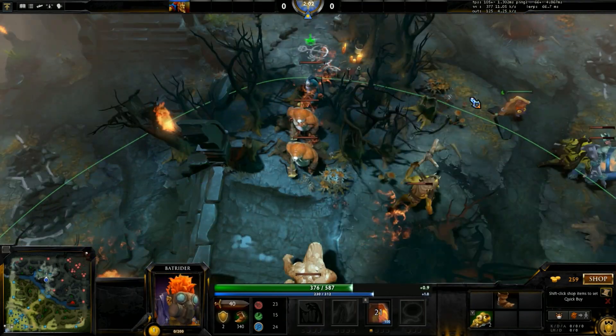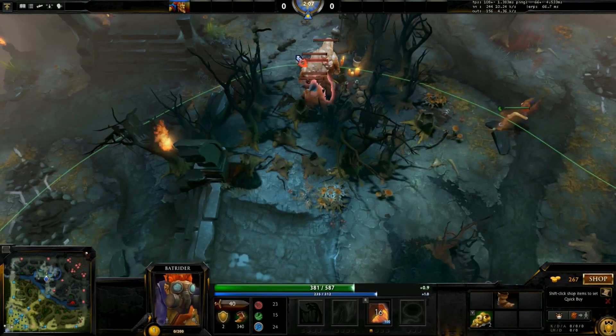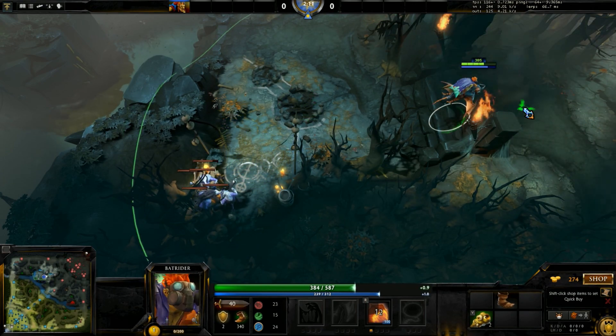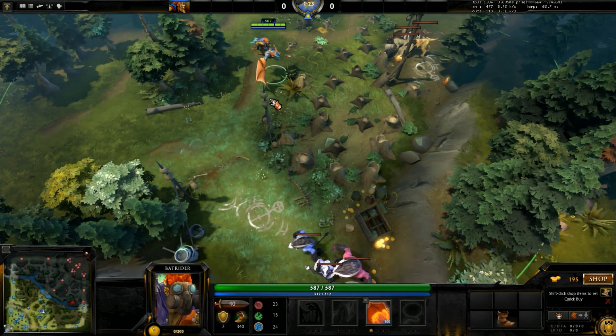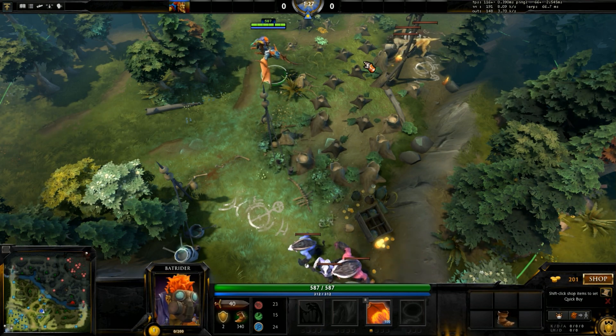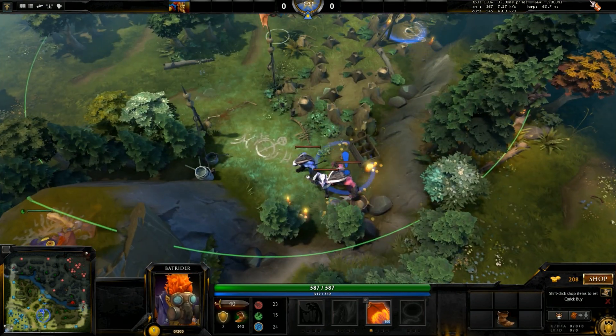If all goes correctly, all three camps have been stacked — a stack over here, a stack over here, and a stack over here. For double stacks, there's this one in the Radiant jungle that requires you to firefly down these trees. We're going to pull this medium camp and this hard camp.